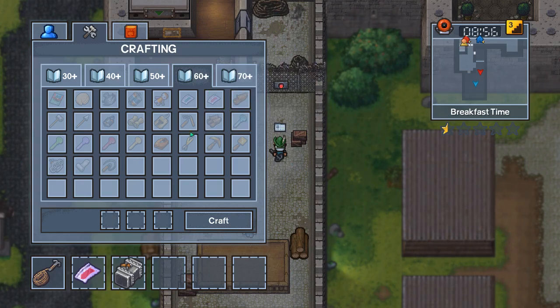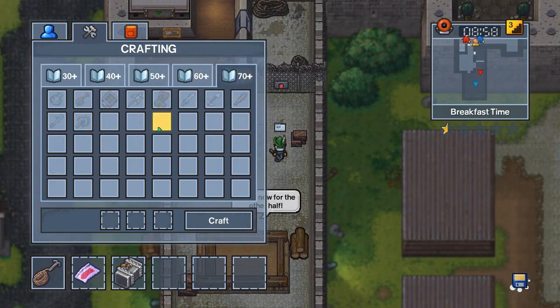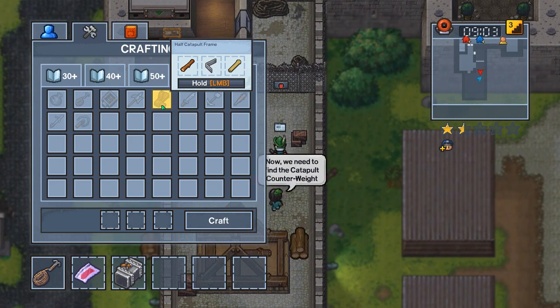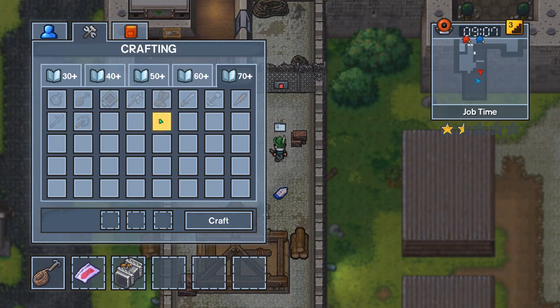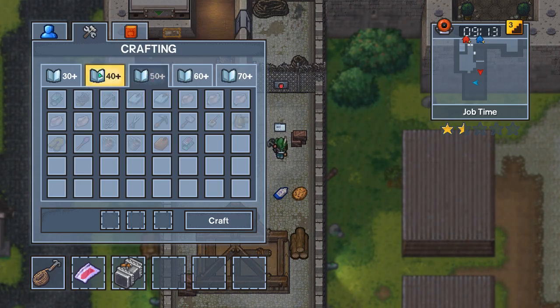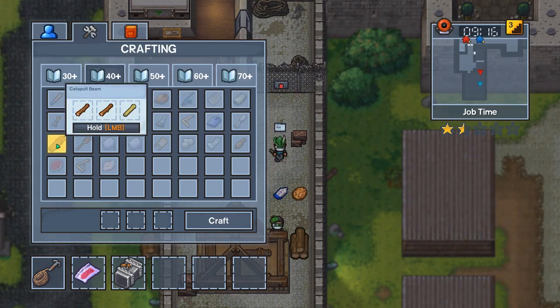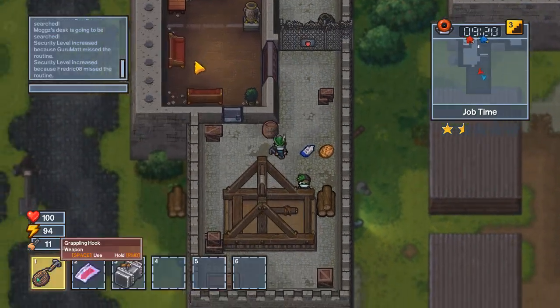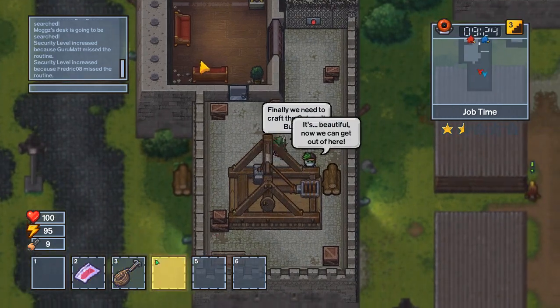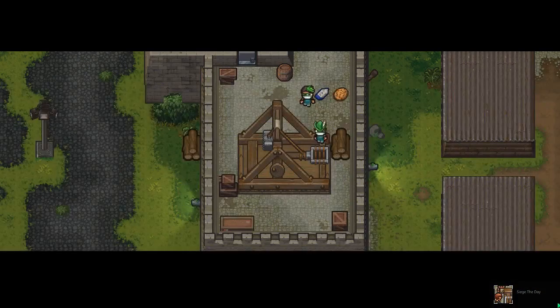You're going to be needing two halves of a catapult, requiring 70 intellect, so you'll need at least two wood, two brackets, and three pegs — because you're also going to need those for another part. You're going to need two iron bars and one leather strap for the catapult bucket. And for that other part, you're going to be needing a catapult beam, which is two wood and one peg. You put all those together, throw the catapult weight on there, and then we can make our escape.